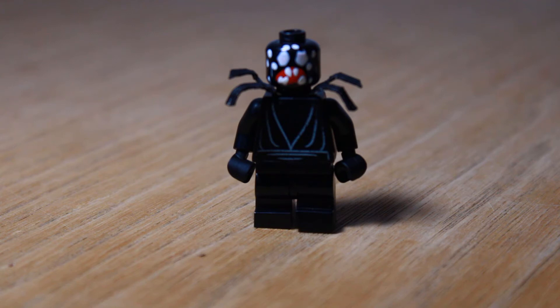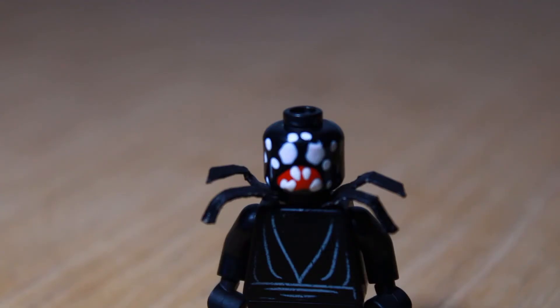This is my custom LEGO Webber minifigure. The face on the Webber has been painted by my brother Avaki, so thanks so much to him. And the spider legs coming out of Webber's face is paper that has then been painted black, which turned out pretty well.